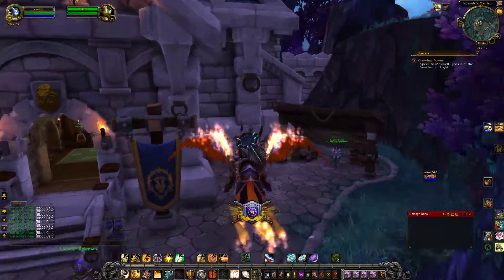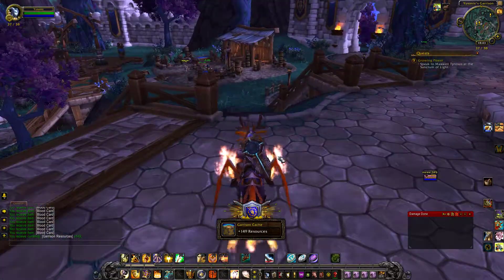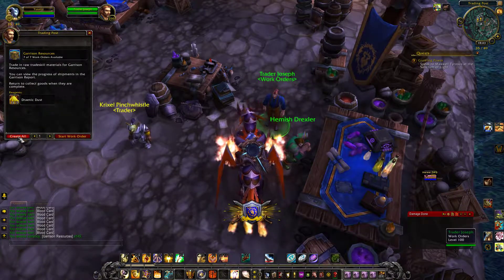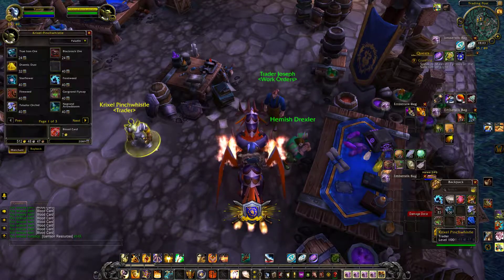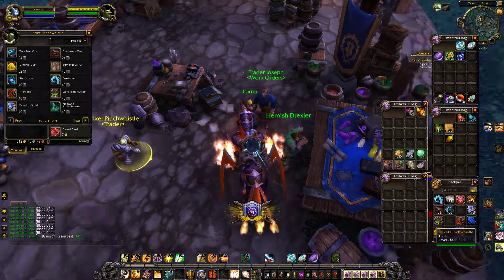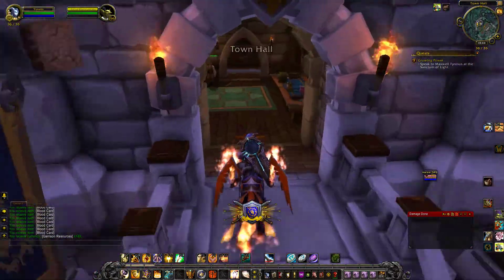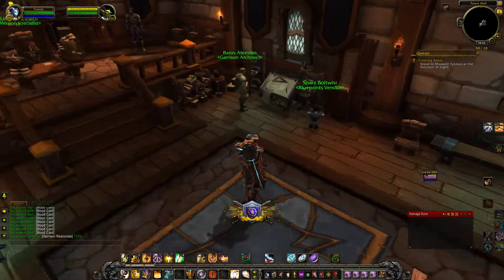Let's go and pick up our 150 resources. Oh, Dranic Dust? I'll take it. See you around. 40 resources — I guess I'm not going to buy them from you today. I am stashed for today.